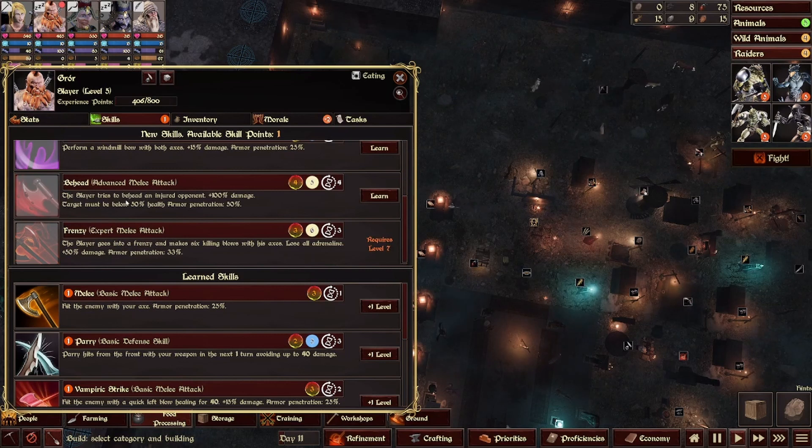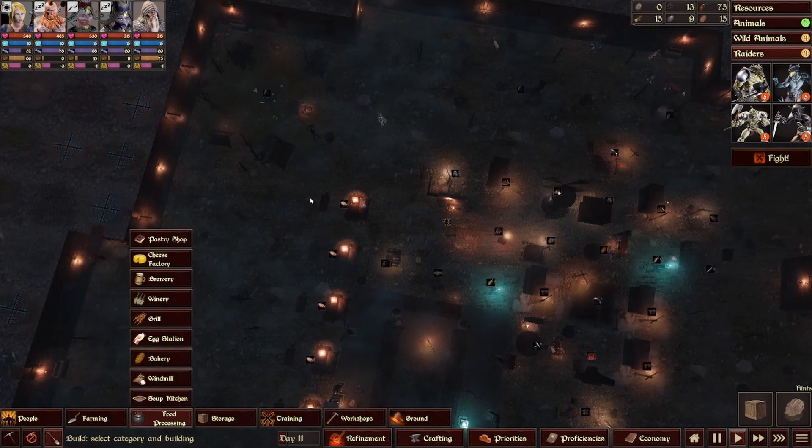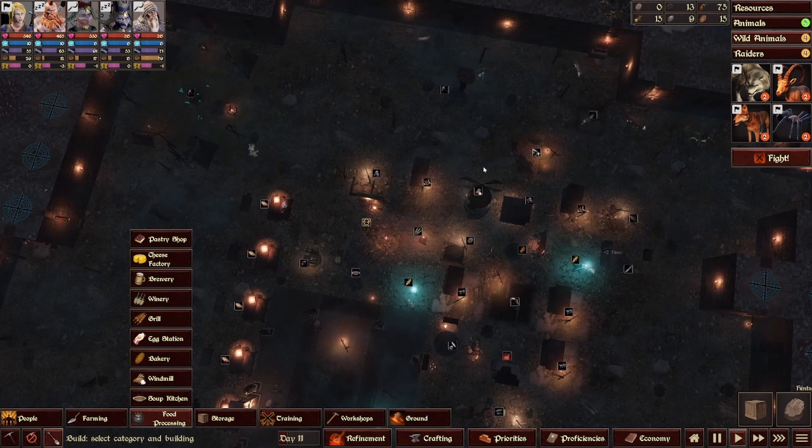You got new skills but I want to see your inventory first. These are 30s. Can we take these off? I don't know where the other things go in the inventory but we did that. I wish I could fix his morale, but every time we give him skills — he kind of needs them, he's our only level five. Slayer tries to behead an injured opponent — 100% damage, target must be below 50% health. It's always good to gain new knowledge. I say we take on the wild animals first and then take on the raiders.